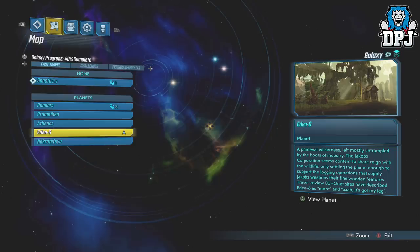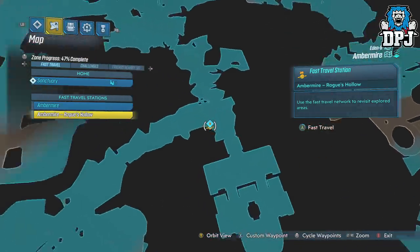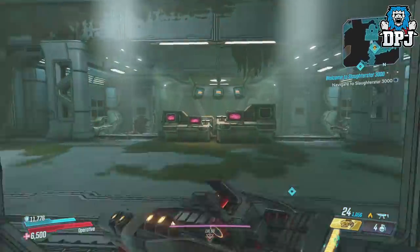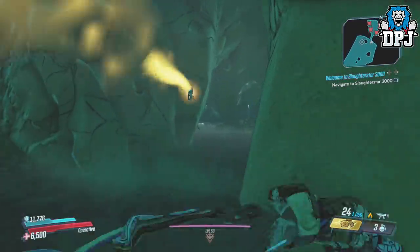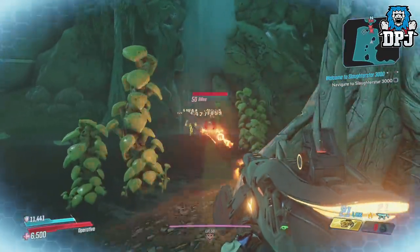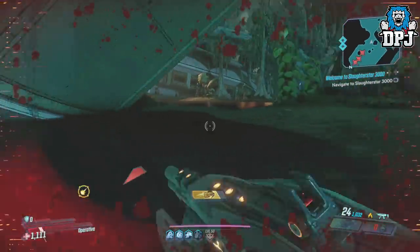Then head to your favourite XP farming spot — for me it's the 4 Bullies within Ambermire on Eden 6. Spawn in here, turn around, jump out the window and they spawn in this cave. Each gives you a tonne of XP. Other people like to use Graveward on Eden 6 within the Floating Tomb area — that's fine, both give great XP. The first kill you get here while offline will give you a tonne of XP, normally giving you upwards of 35 levels.